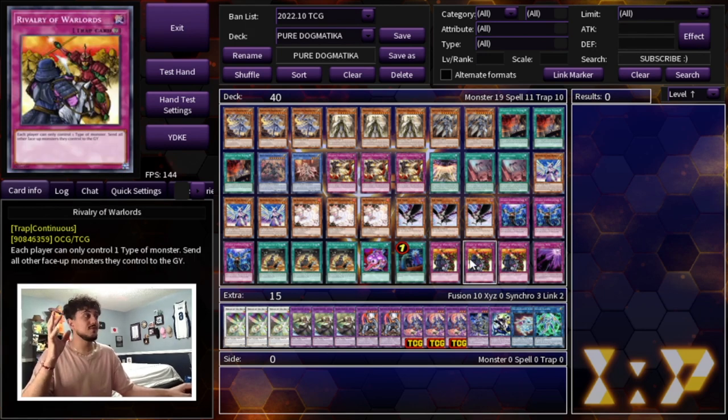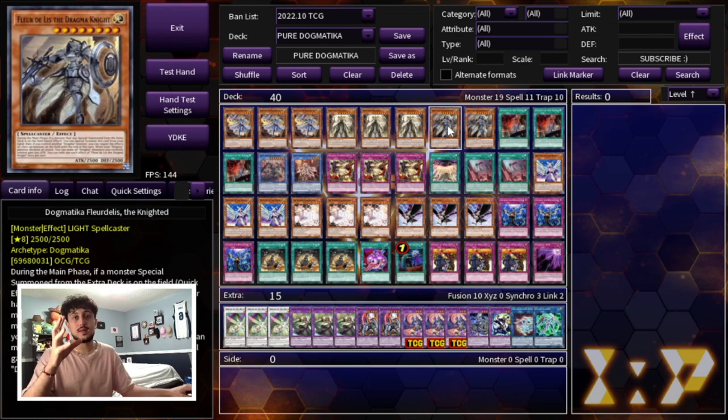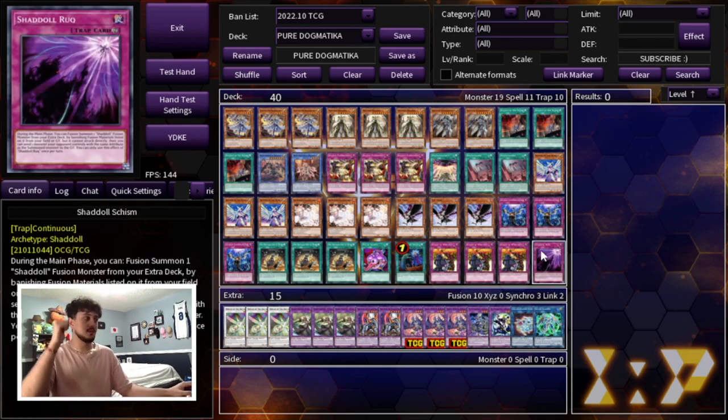We're playing one Called by the Grave — a great card overall. Three Rivalry of Warlords: since the only monsters you control are spellcasters, Rivalry shuts out your opponents without shutting you out, so it's very powerful. And one Should All Schism — if you can set it up, you make Winda, and making Winda means you're winning the game.